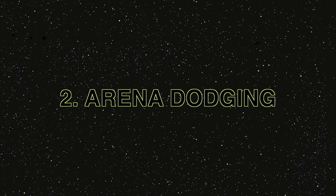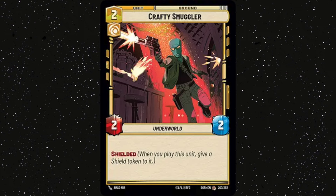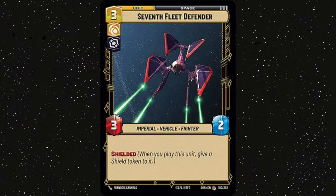Number 2: Know how and when to arena dodge. This one is more for the aggro players. You need to play down things into the arena where your opponent has the fewest resources or means to deal with your stuff. Throughout the game you'll be drawing lots of different units and you'll have lots of decisions to make when resourcing cards, so think carefully about whether to resource ground units or space units based on what your opponent is playing and where they're going to be playing their things.